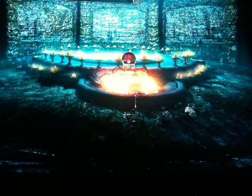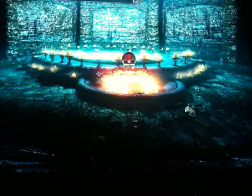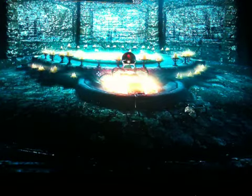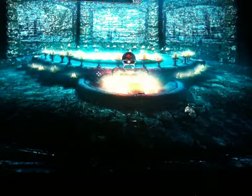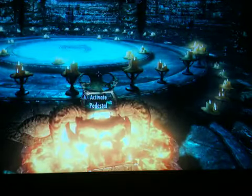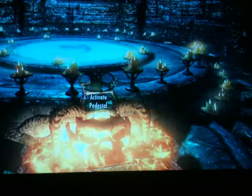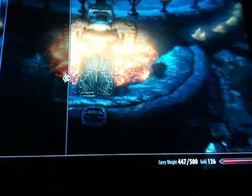Alright, back to do some more conjuring part two. We'll do a couple quick ones. We're gonna take the sigil stone off because for these next ones you don't need the sigil stone. You can probably do them anytime you want. Let's go to the offering box.